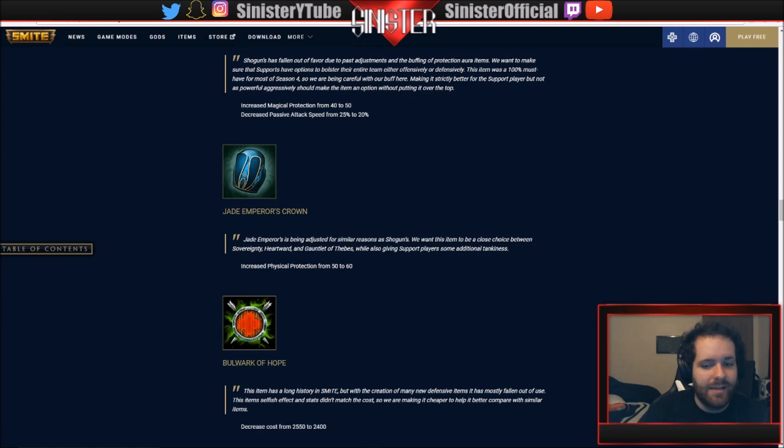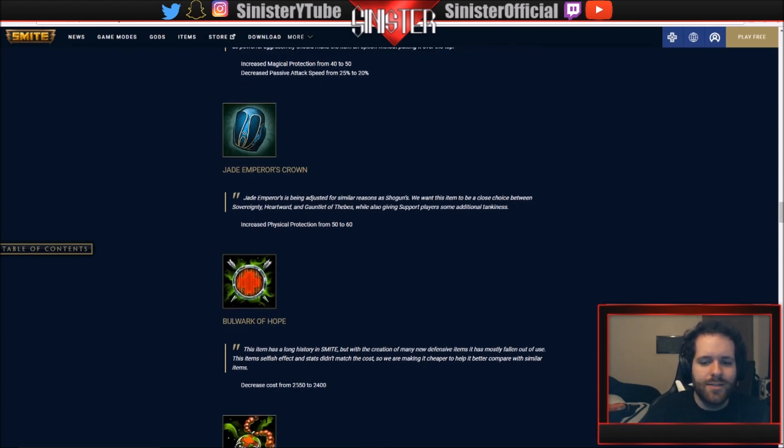Bulwark of Hope has a long history in Smite. I still like to get it every now and then, especially when I play Fenrir, Thor, or similar gods from season three using that cookie-cutter build: warrior tabi, breastplate of valor, Jotun's Wrath, Bulwark of Hope. I can still build that and do well with it - it never really went out. All they're doing is decreasing the cost from 2550 to 2400, probably to encourage more purchases.